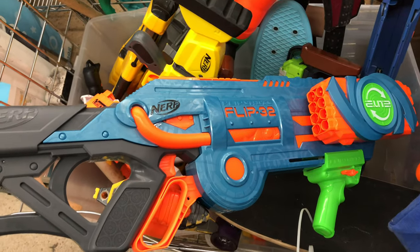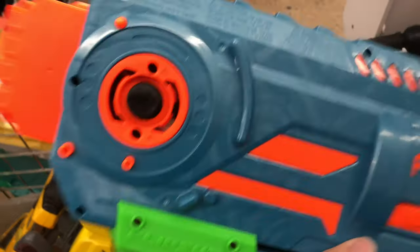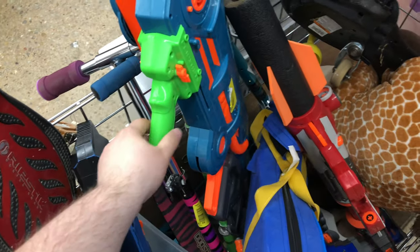Here we got another newer blaster — we got a Flip 32. Let's check this thing out. Well, it looks like it's missing one of its sides — now it's become the Flip 16, I guess you can say. For $4.99, only has one half of its side on there. We'll just be putting that back.